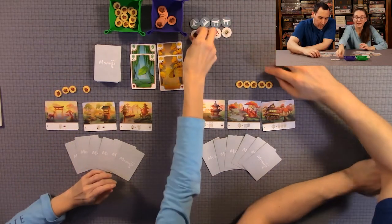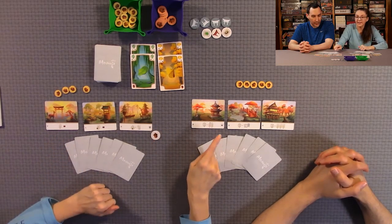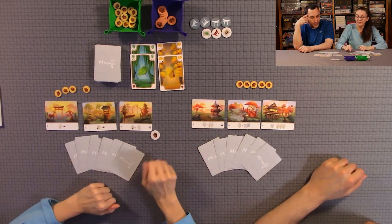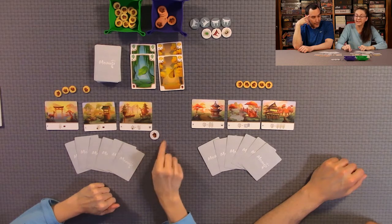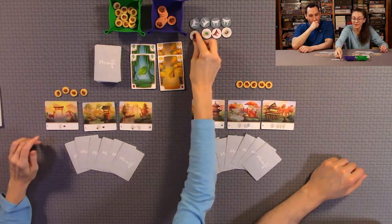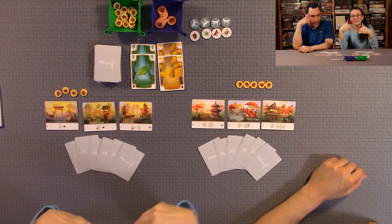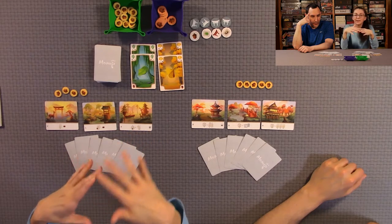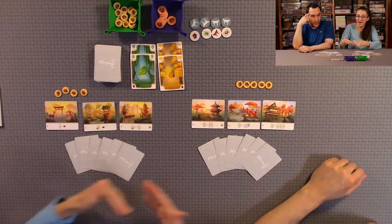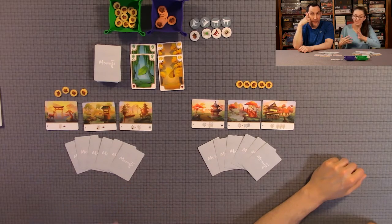Just because you own an objective does not mean you get the points. If you achieve it and, say, have more acorns than Anthony at the end of the game, you get 10 points. If Anthony has more acorns even though you own it, you get zero and he gets three points. In a tie, all tied players get three points — unless one of them owns the token, in which case the owner gets 10 and the other gets three.